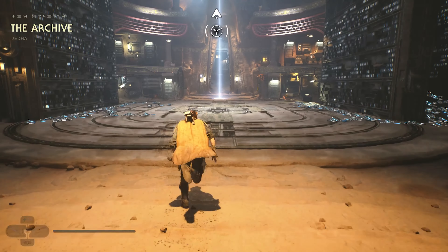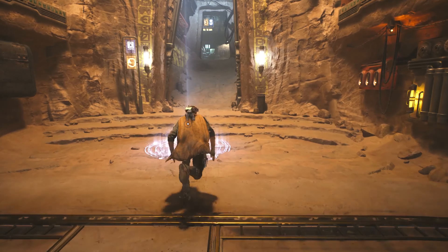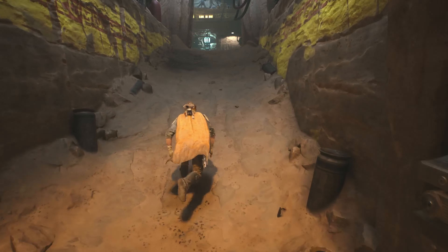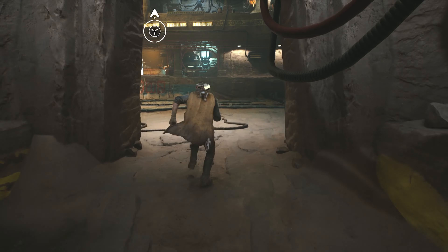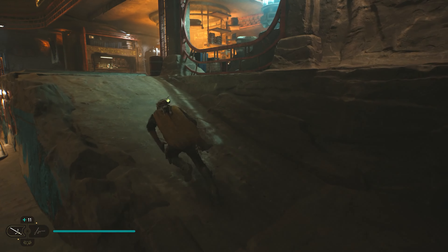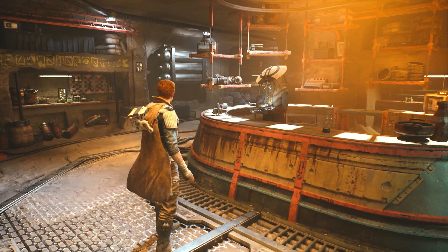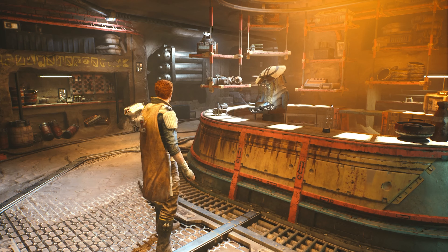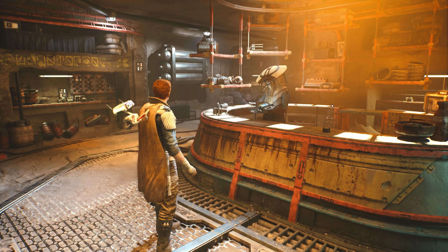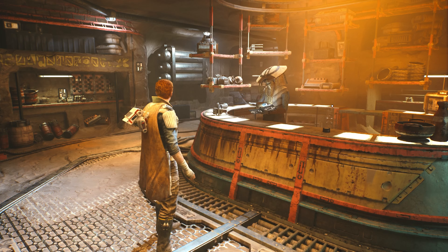The Gambler perk can be acquired after you've gone to Jedha for the second time. Once you've done this, make your way past the meditation point and continue until you speak to the sister. After helping her out a couple of times, she will give you a rumor to defeat the Sussabane Alpha. Head to the location, defeat the alpha, and just behind it will be a pickup — that will be your Gambler perk.